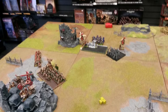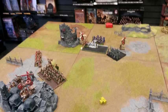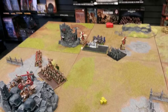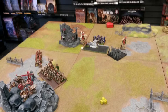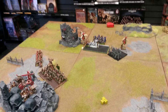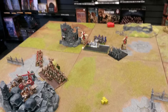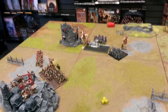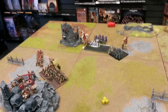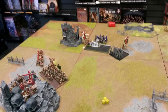High Elves turn three and not a lot happens. The Sea Guard and Phoenix Guard move up. The Dragon in the tower finishes off the Quarrelers and turns to head back towards the main battle. For magic it was 7-4 to the High Elves. Dom tried Final Transformation again but didn't get it through irresistibly, and I used my second rune of spell-eating to stop it — though again failed to eat it. He tried Searing Doom with his last couple of dice but it didn't go.